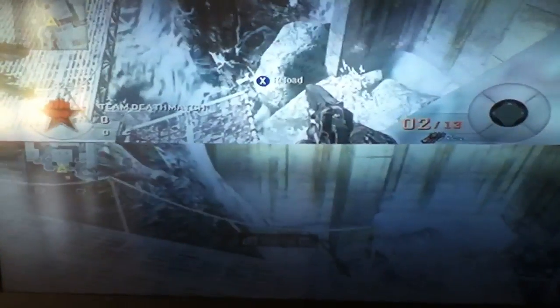I bring you a Black Ops glitch, my friends. A spectator can see where I am — I am right here where the rock is. What you want to do is strap jump, jump, and when you're right there, crouch so you can get up there.